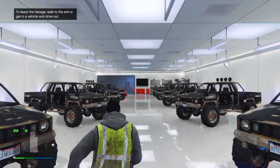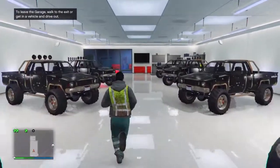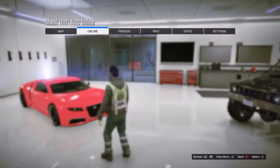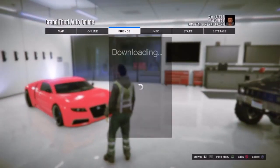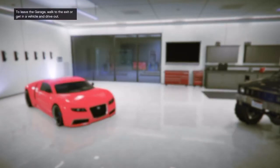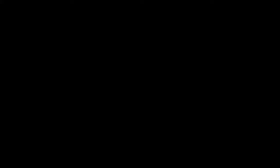What you want to do is begin this glitch standing inside your garage. As you can see, my garage is full of Rebels and right there in the left corner you can see my Adder. What you want to do is start up an invite-only session, then go to your friend's name and spectate him. Once you've done that, just wait until it loads.